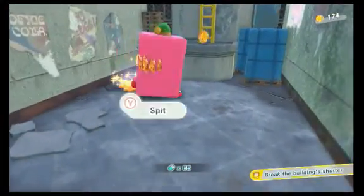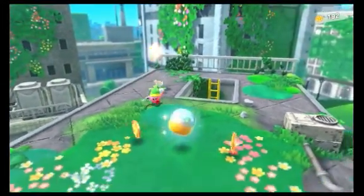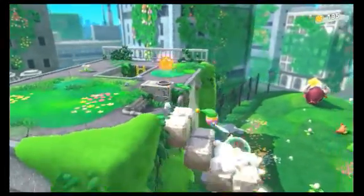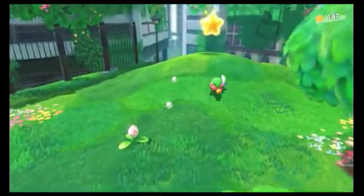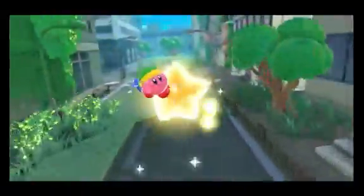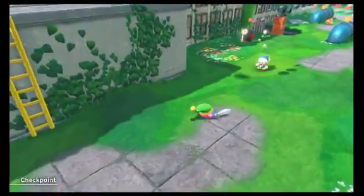Kirby and the Forgotten Land feels like what Super Mario 3D World would be if I actually liked that game, as the camera angles generally do a really good job of making you feel like the depth perception is good and you're able to make the jumps properly. It doesn't try to do too much that's radically different from Kirby's standards, but at the same time it feels like it took the negative feedback that Star Allies got and managed to improve upon the formula — for instance, that game was criticized for being notoriously easy.